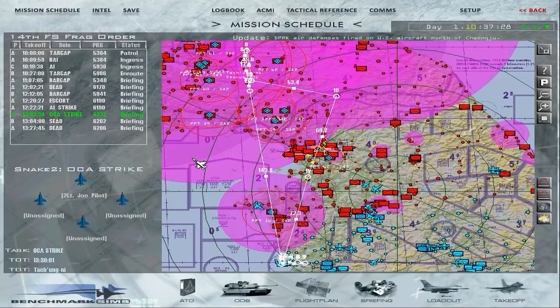Bullseye is located to the south east of Seoul. Bullseye is a shared reference point — bearings are reported from the bullseye reference position. Use the ruler tool to find the target's bearing and range from bullseye. In this example, bearing is 320 and range is 135 miles. Making a note of this position will help with situational awareness during the mission.